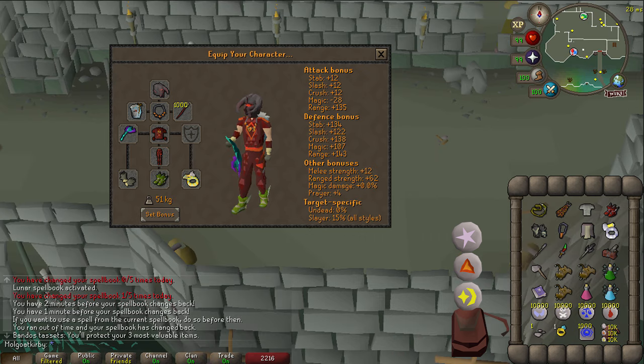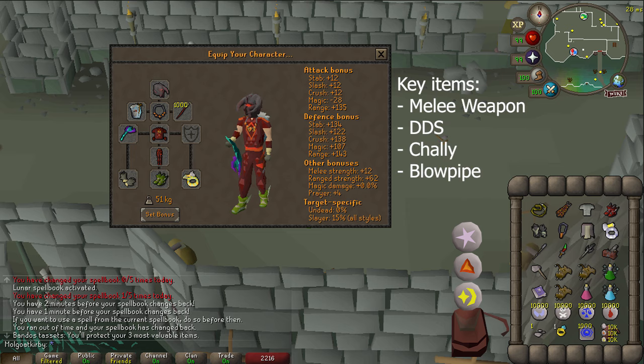For the budget setup, the main difference is no scythe and a chally instead of claws, which switches up our method a little. Pegs, prims, and tacits don't make much of a difference — you can downgrade some of those fancy items and still have similar DPS. The key items are a good melee weapon, DDS, chally, and blowpipe. Depending on how restricted your gear is, resetting for ruby bolt specs at the start may be a good idea, but this gear is strong enough on its own and does not need ruby specs.